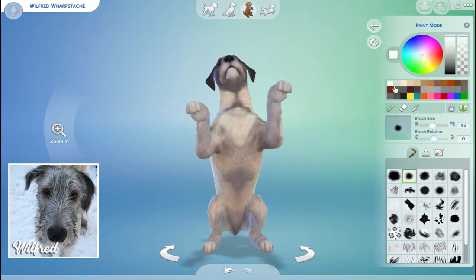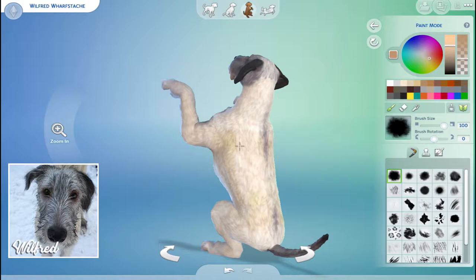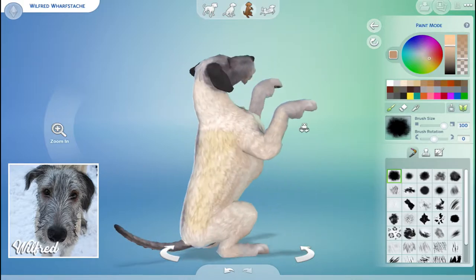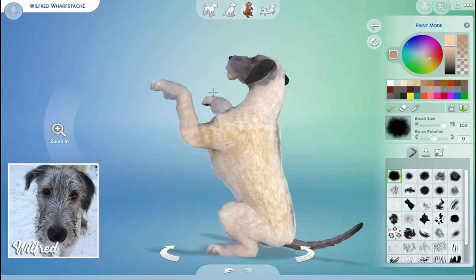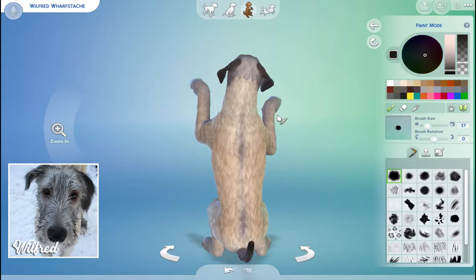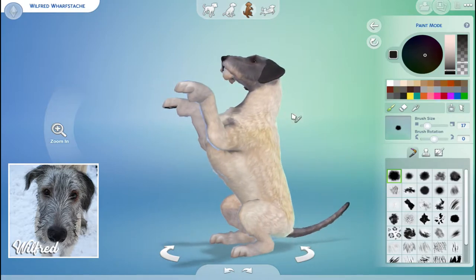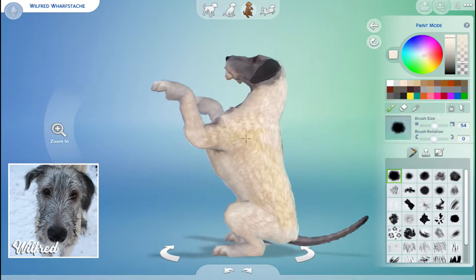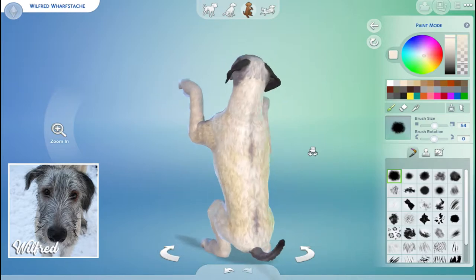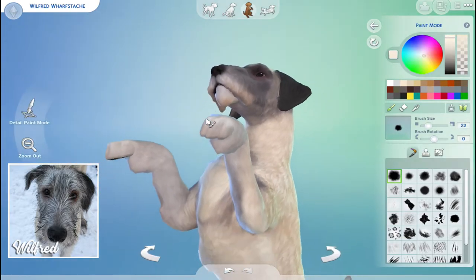I want pure white and I'm not getting white, which is very offensive — before it was giving me pure white when I didn't want it and now it won't. He's not quite this pale all over his body, so let me add in just a little bit of detailing and try to make it not look horrible. Oh, why did someone favorite my house? I build bad houses, what are you doing? This kind of looks like he rolled around in some poop, but it's Wilfred so it wouldn't be very shocking. Let me try to fix that.